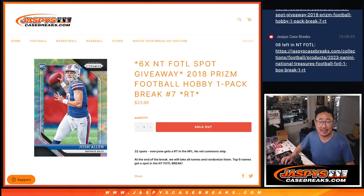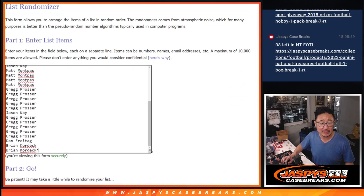Hi everyone, Joe for JaspiesCaseBreaks.com coming at you with a quick little 2018 Prism football hobby pack. This is break number seven, with six National Treasures football first-off-the-line spots being given away at the end. Big thanks to this group for selling out the filler.